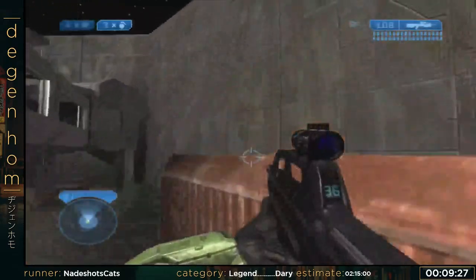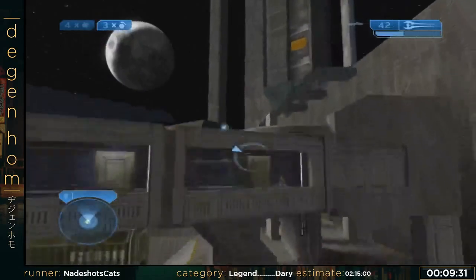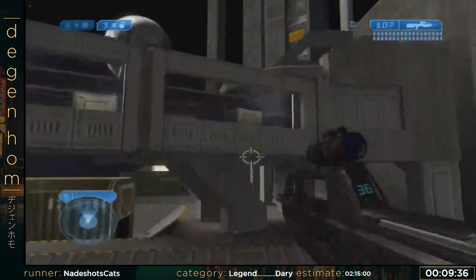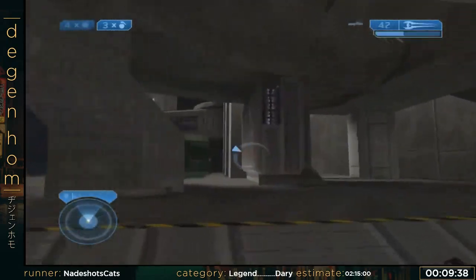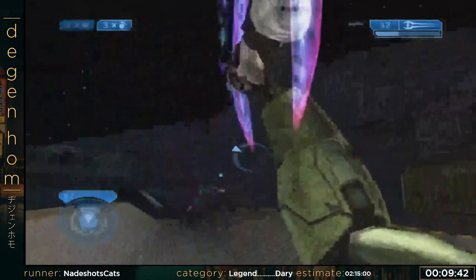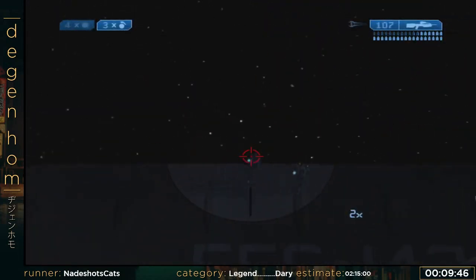Now we're outside. This is a somewhat new sword fly in the route. He just moved to a really bad spot, so I'm gonna have to kill him, unfortunately — which isn't that much time lost. It's just I have to kill these guys, which normally I can get past them.